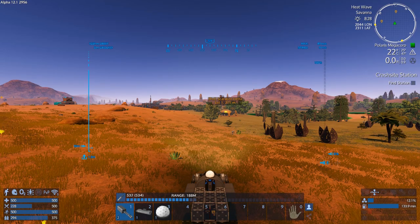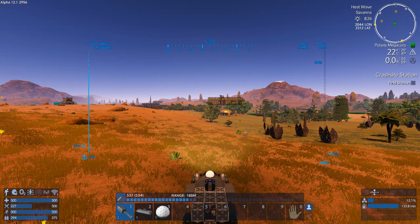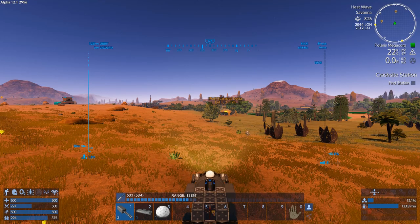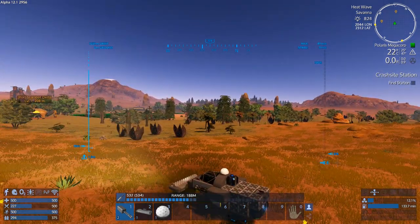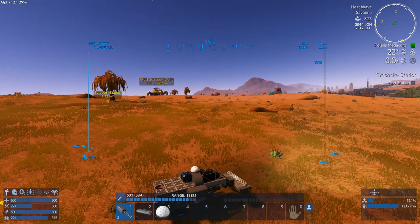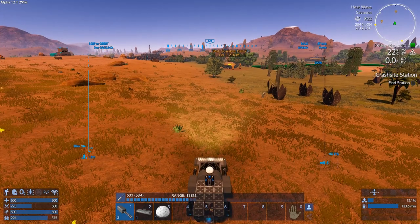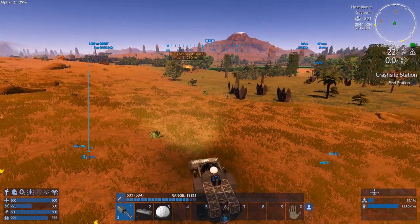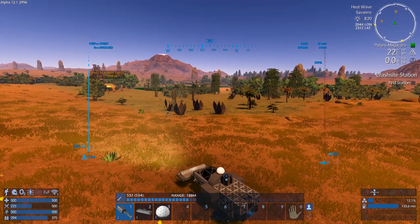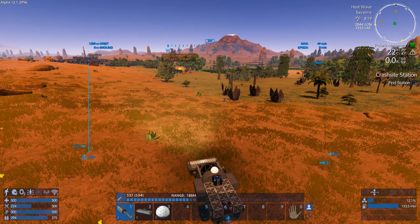Hey GTI fans, welcome back to another episode of Empyrean Galactic Survival, this is your host Zealot. We are here today doing the Alpha 12 series. There's a golem right in front of us - we're in the Polaris area. I'm trying to level up to level 10, and there's a bunch of golems around. They're all over the place, even in daylight in the Polaris zone for some reason, so we'll just make use of it.